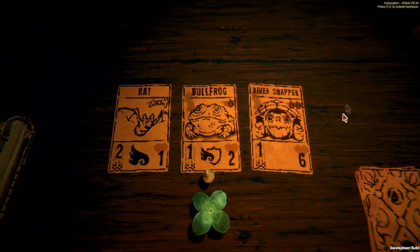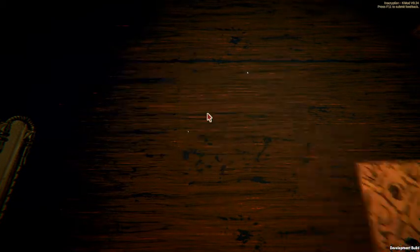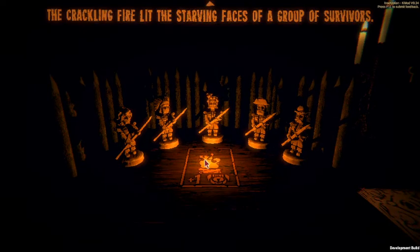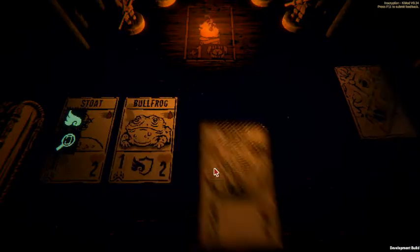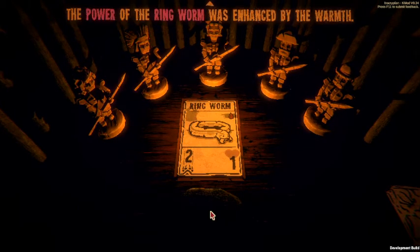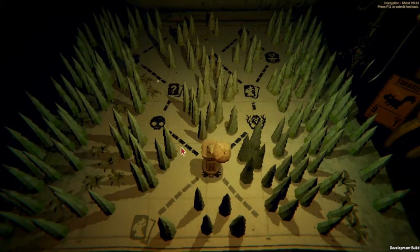I want to just pick a card - bat, bullfrog, river snapper, I don't really want any of this so I'm going to re-roll it. River snapper, cockroach, cockroach - perfect, love that, that's very good. And hopefully we'll get another combine coming up at some point. They don't have food but here - please eat this... no, take it, I don't want it. Oh, it's fine.